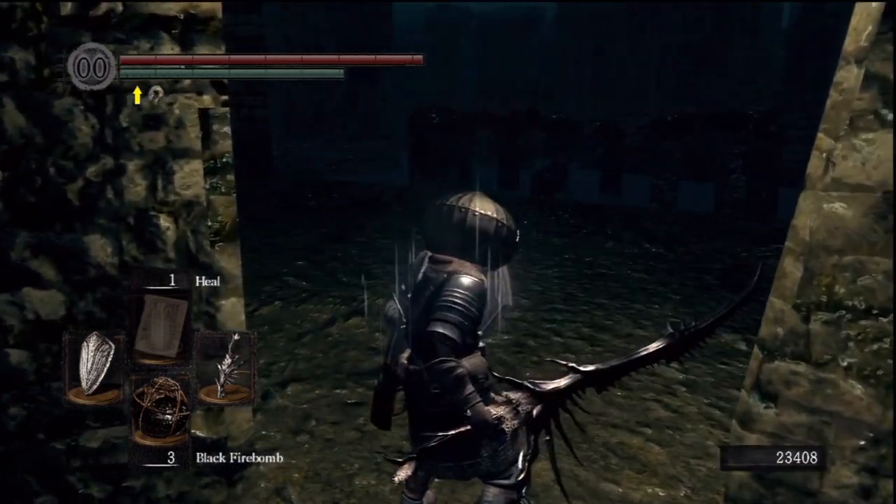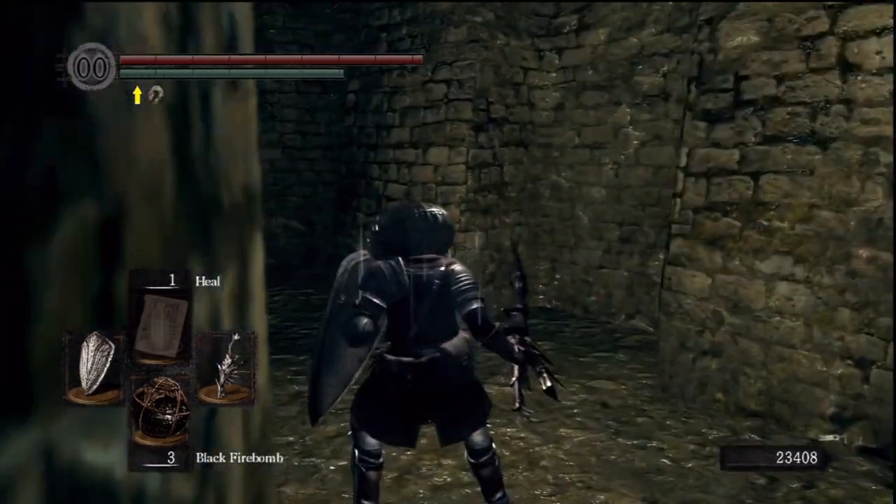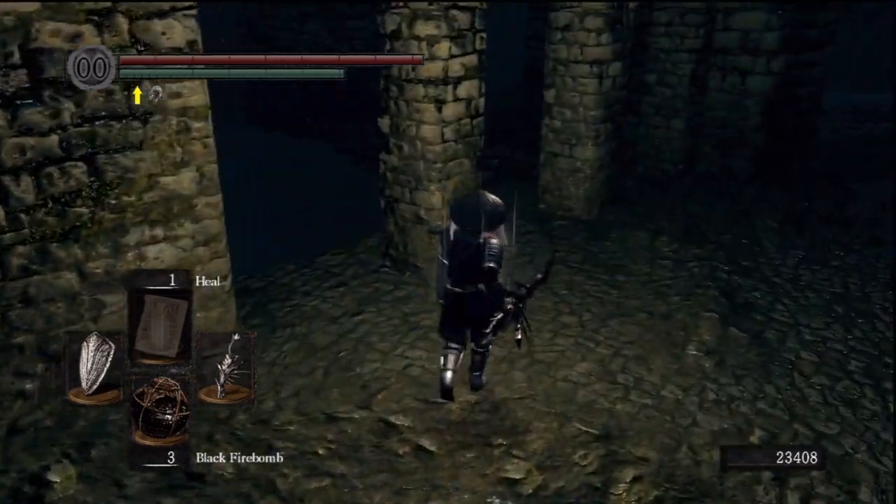The Four Kings are down here — they are one of the dudes you need to kill. The Four Kings of New Londo. They got a part of Gwyn's soul, so we gotta take care of that. I see a couple dudes over there, so I'm going the opposite way. Are they like a street gang? They're gonna start walking towards you. That water looks deep.